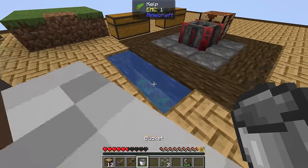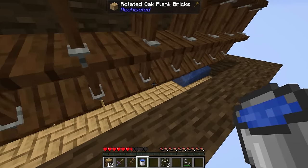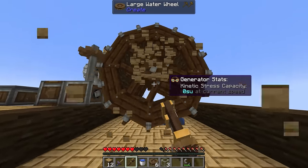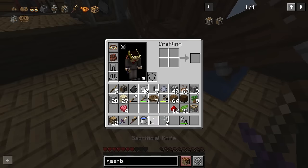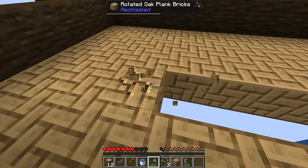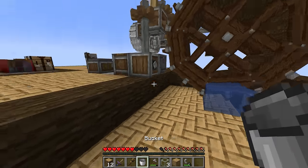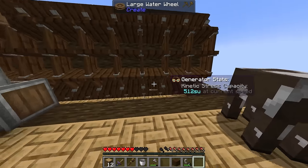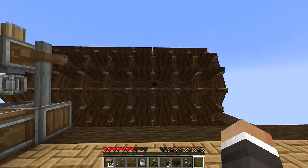We need to continue placing one block of water for each wheel. The wheels do spin without water if connected to other spinning wheels, but apparently the water is required to generate stress units. Let me quickly throw down water blocks for all the remaining wheels. Now each one is producing 512 stress units. With all nine wheels down, we should be producing around 4,500 to 5,000 stress units total.